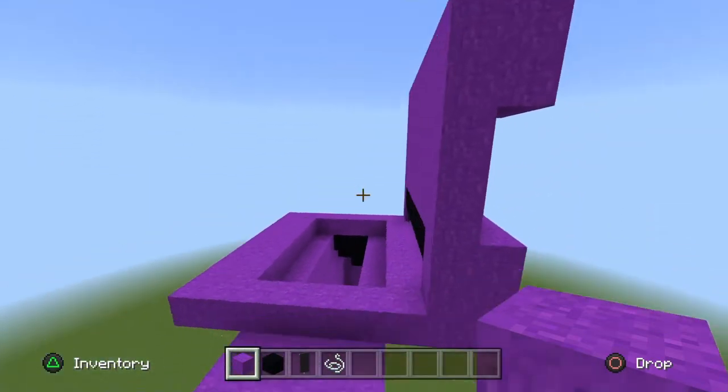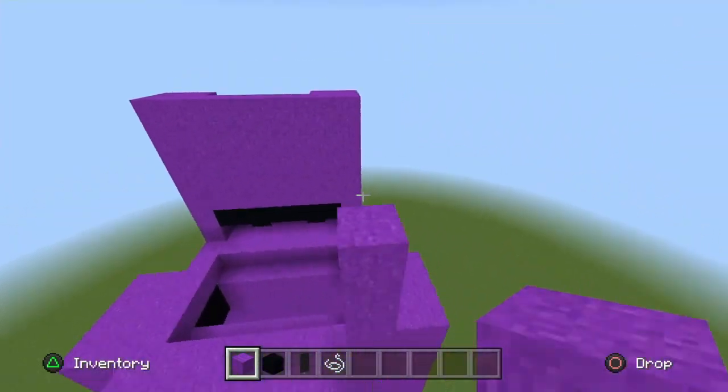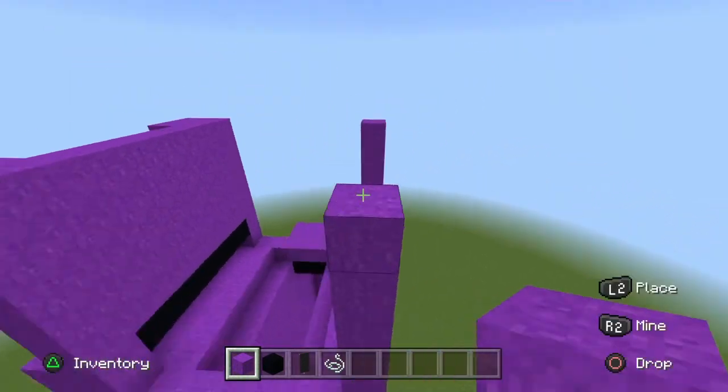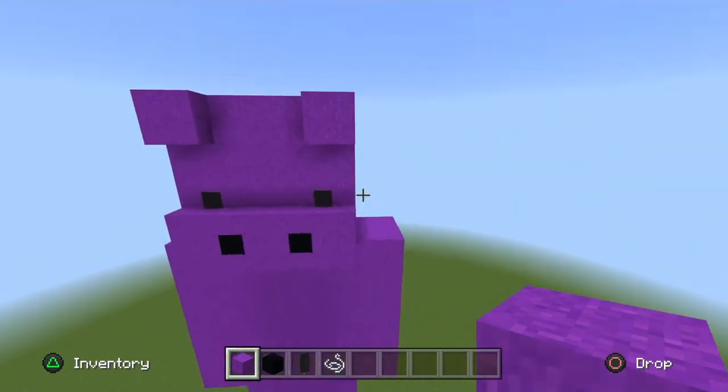Now on each corner of the head — the next 2 corners — get your Pearl Powder and go up 7 blocks in height for both of them. Then with Pearl Powder, fill in the rest of the head. I'll skip to when I'm done — pause now.